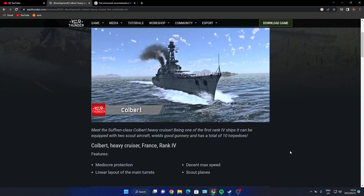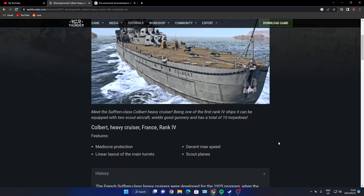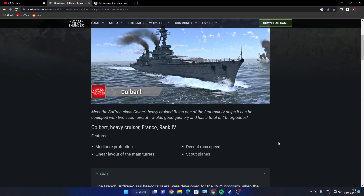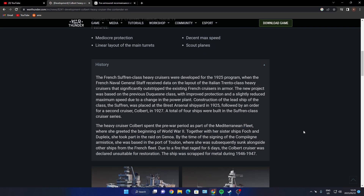In my opinion they start you at coastal fleet and then move your way down to the bigger ships, but this is how they're doing it. The Colbert heavy cruiser, French rank IV — mediocre protection, linear layout of main turrets, decent max speed, scout planes. Anyone who wants to read the history on the ship can go there.